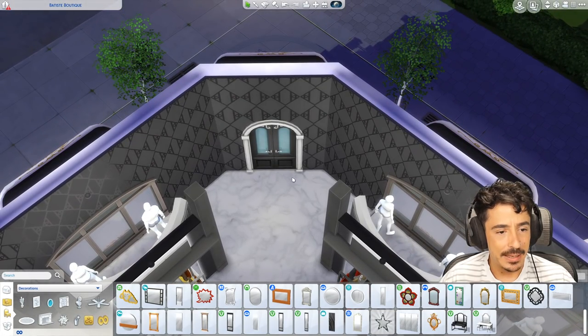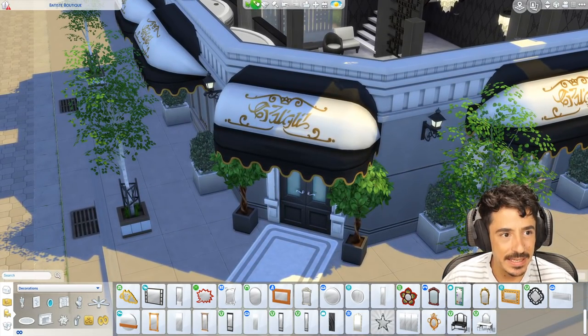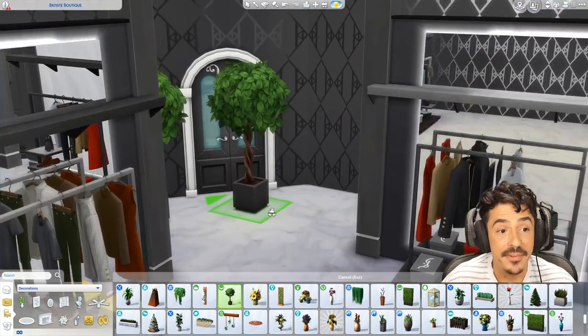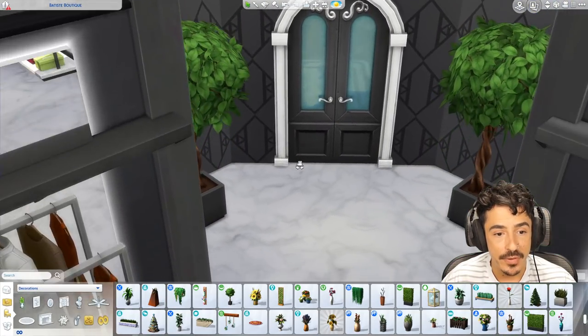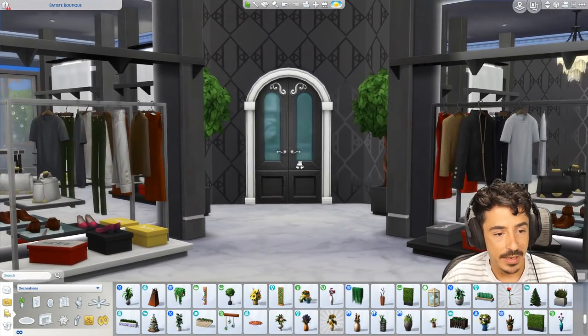I think we need some plants here. I think we need some bougie trees. I might even put these in here as well, to be honest with you, because I think that might look a vibe. And that's what it comes down to is vibes, my loves. Is it a vibe? Yes it is. Then what do you do? You vibe with it and you put it in. Oh, I'm for it.